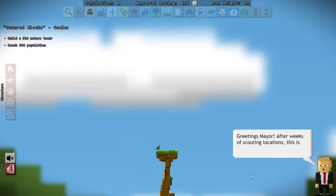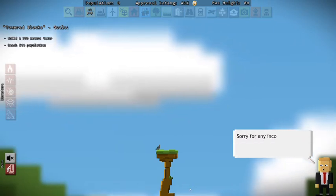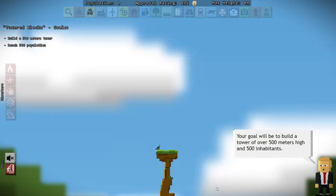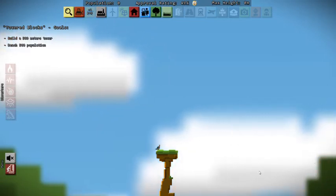Greetings Mayor. After weeks of scouting locations, this is the only place we found. I doubt that — I don't believe you, but I have to click forward anyways. Sorry for any inconvenience caused by the tiny platform. Your goal will be to build a tower of over 500 meters high and 500 inhabitants. Feels a bit retro building a tower of blocks. Good luck. Well Don, I do appreciate the good luck statement.